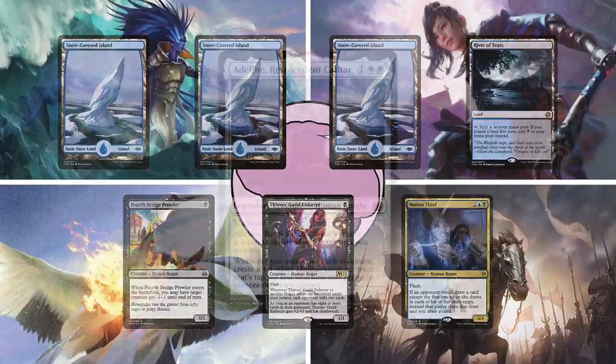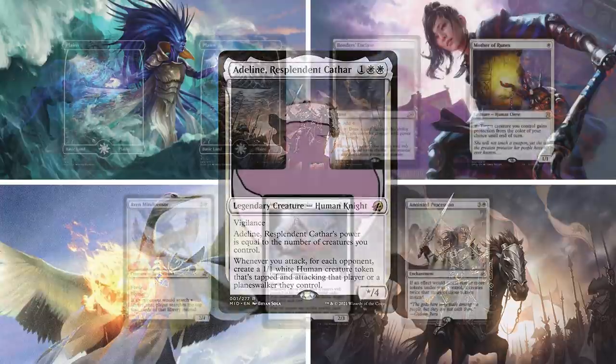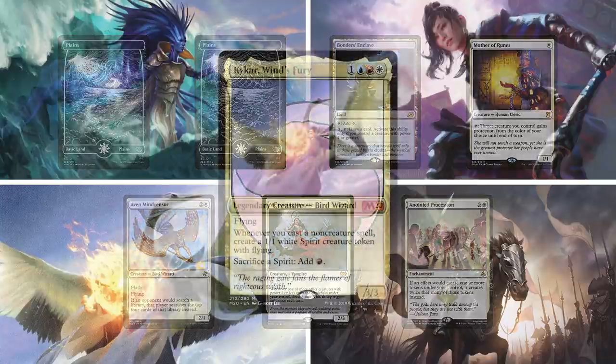Third player of this game is Cody on Adeline, Resplendent Cathar. This mono-white deck plans to flood the board with creatures and swing in for tons of damage with its commander. Cody keeps a hand of two plains, Bonder's Enclave, Mother of Runes, Aven Mindcensor, Welcoming Vampire, and Anointed Procession.